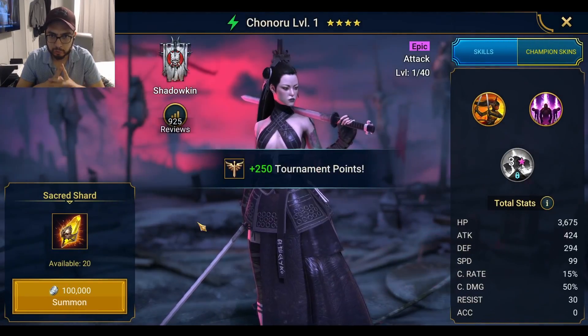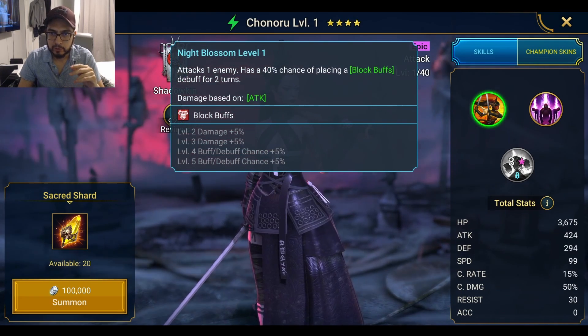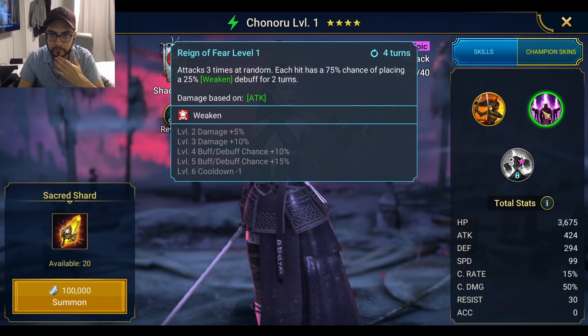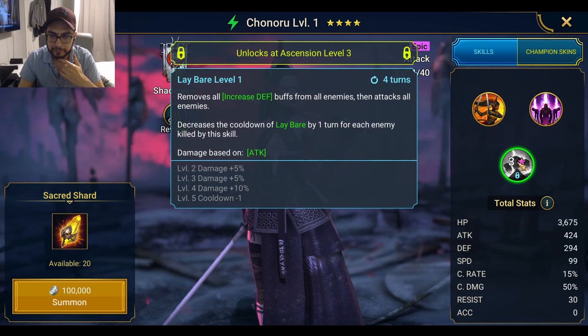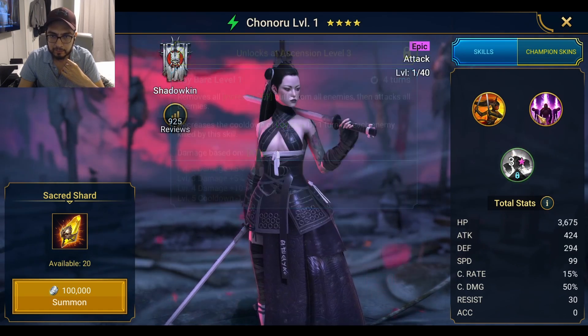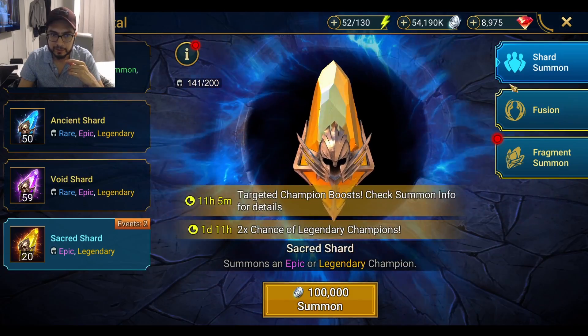Come on, come on, come on. One enemy, 40% chance of placing a block buffs debuff, weaken debuff also increase — yeah, she doesn't really seem that good.